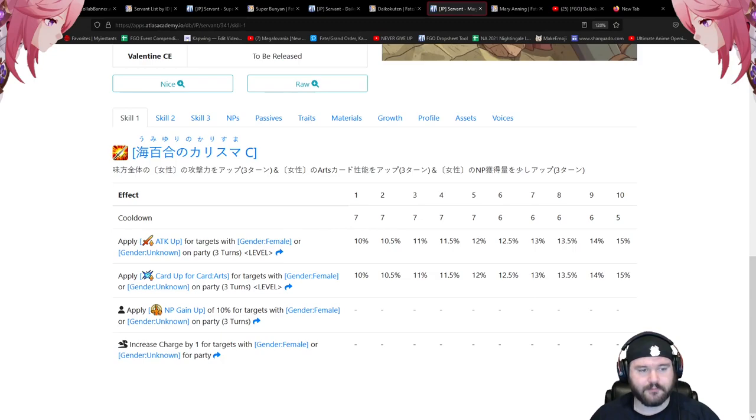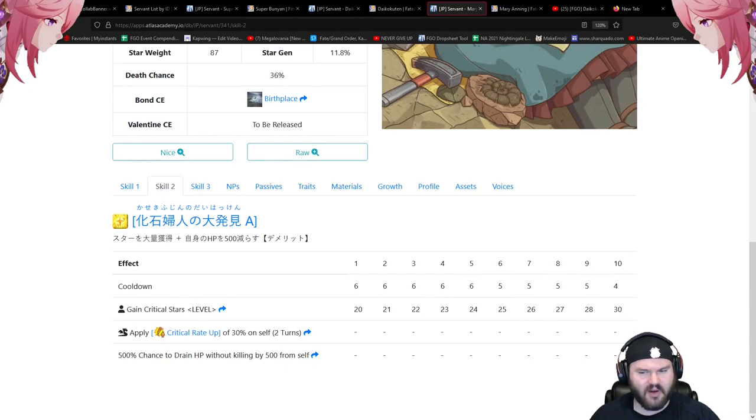Moving on to skill two: a 20 to 30 star bomb with a four-turn cooldown — that's really good. It does drain HP by 500 from self, but it's 500, so it's okay. If you're going to be doing three-turn looping you're not too worried about that at all, and if you need to clean up on one of the waves, these stars are going to make that very easy to do.